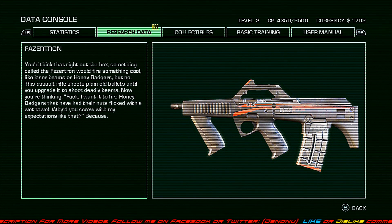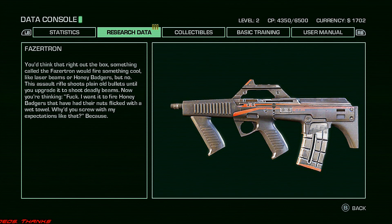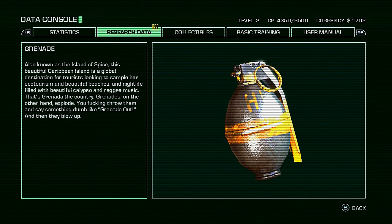Phasertron — you'd think it fires something cool like laser beams, but no, this rifle shoots plain old bullets until you upgrade it, then it shoots deadly beams. Also: 'Grenade — also known as the island of spice, this beautiful Caribbean island is a global destination.' That's Granada the country — grenades are the other kind, you throw them and say something dumb like 'grenade out' and then they blow up.